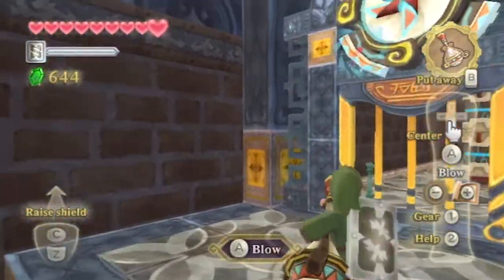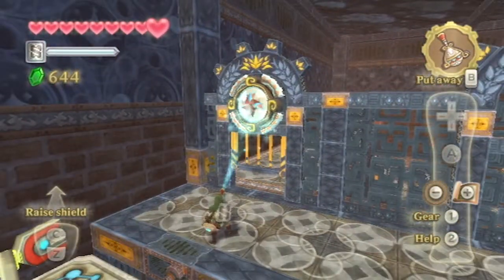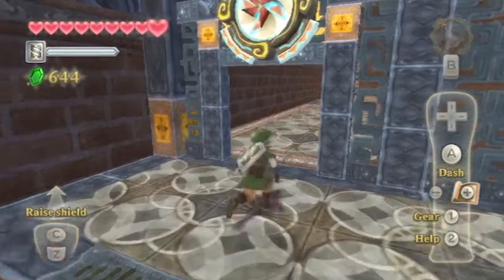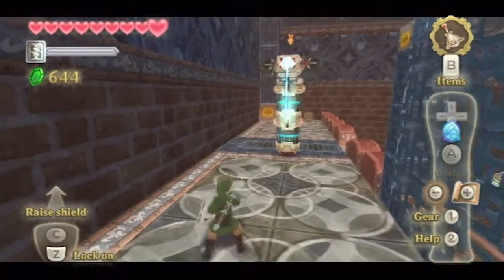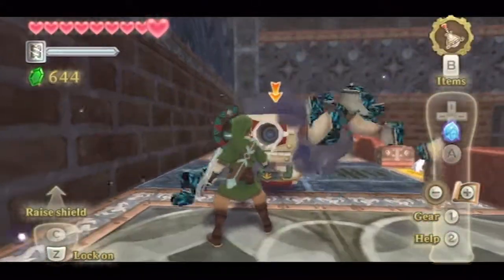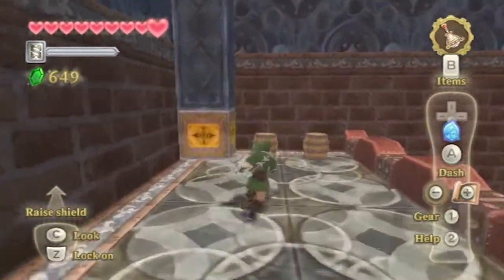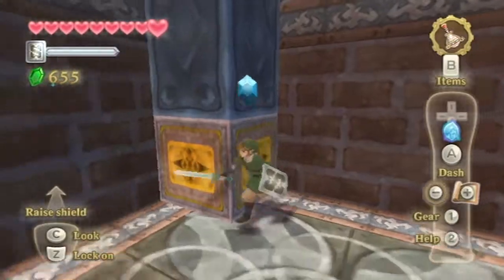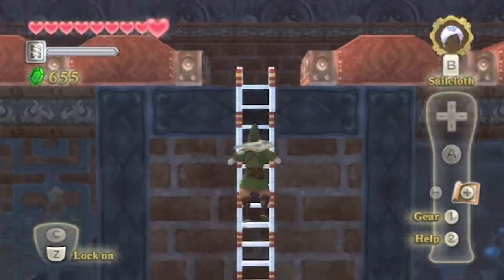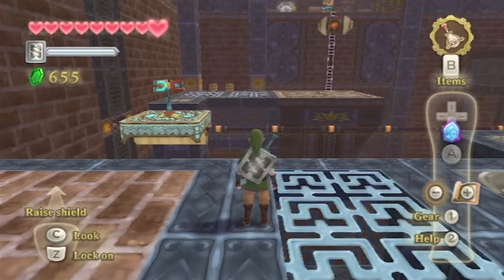We can now use the Gust Bellows to blow the pinwheel up here. Blow it real good, Link. There we go. Now we can move on and take on another Beamos — shield bash again. Yes, it works! I was very afraid that my reinforced shield wouldn't work against the Beamos, but I guess I was wrong. Maybe their beams aren't really electrified, which is very surprising considering the enemies we've faced thus far have followed the theme of electricity. Why their beams don't really affect our shield is beyond me.